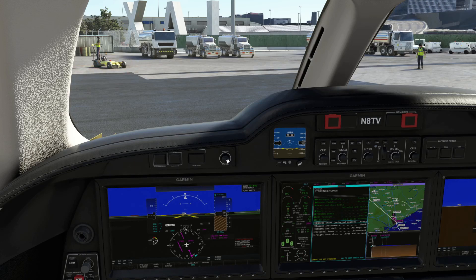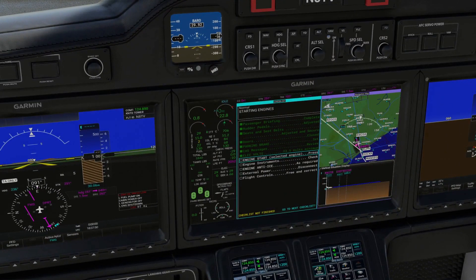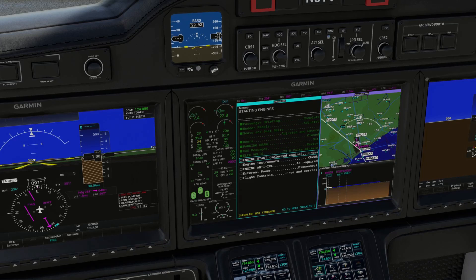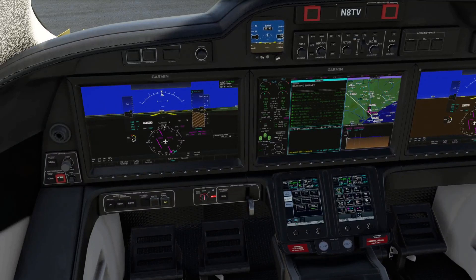Weather right now at Los Angeles: altimeter 3006, winds variable at three knots, scattered clouds at 12,000. We can start the second engine now. N2 rising, everything else is green. Engine instruments all looking green. Engine anti-ice really shouldn't be required today — we'll keep an eye on the temperature. External power has been disconnected. Flight controls free and correct.